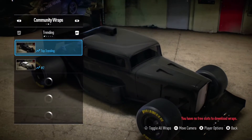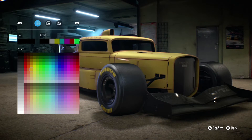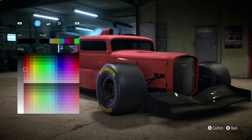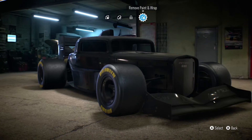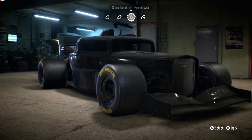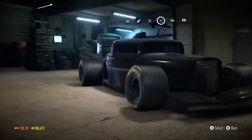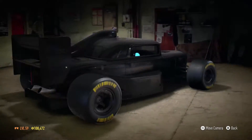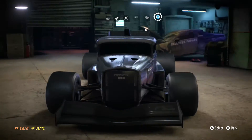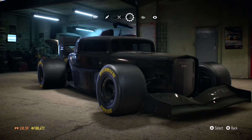We can paint it, I'm pretty sure — okay, the game just wants to lag. I mean, I could paint this freaking pink, but I'm not going to. There's remove paint, share, disable preset wrap, whatever. I can't even see how much horsepower it has because you can't customize it. I can't even alter the handling — it's a bit stupid, but whatever. Let's get out there and find some races.